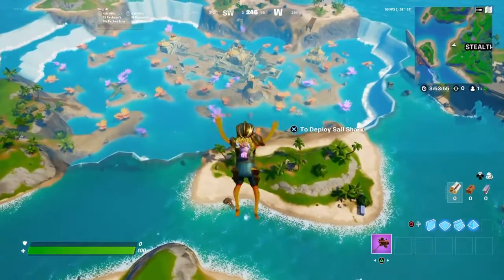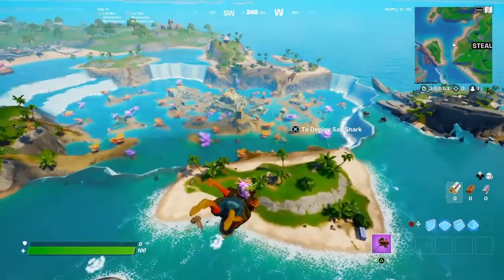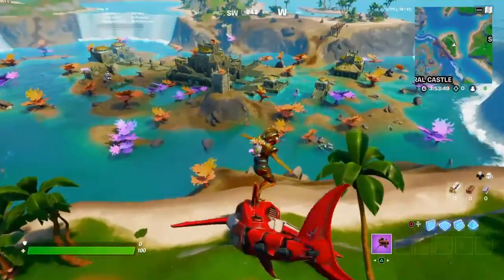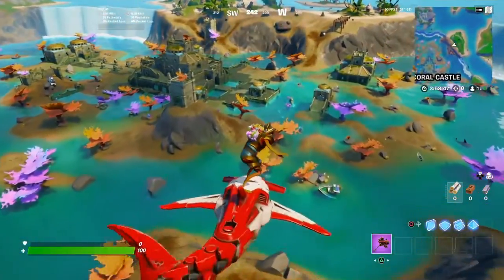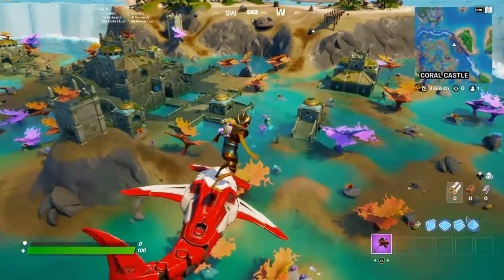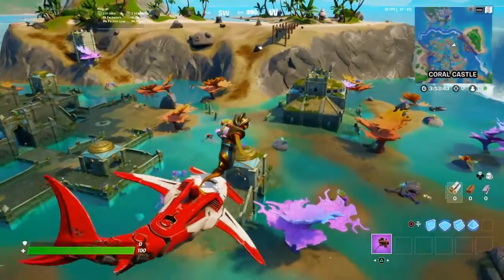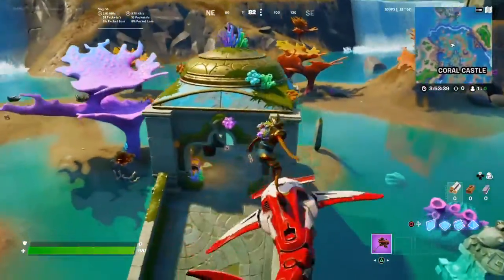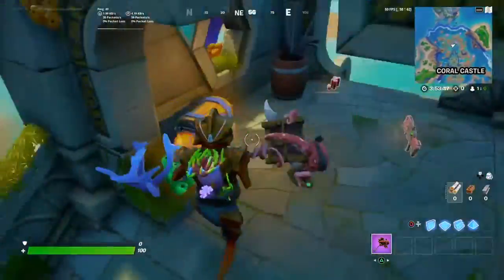What's going on guys, welcome back to my channel, it's your boy Static. Right now I'll be showing you guys where to signal the coral buddies. This is going to be one of the weekly six challenges for Fortnite. What you want to do is head over to Coral Castle and fly over to this little hut right here, and you're gonna be seeing some conch shells.